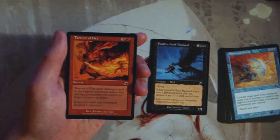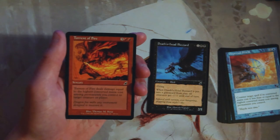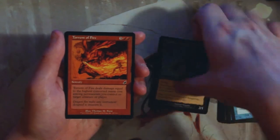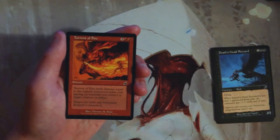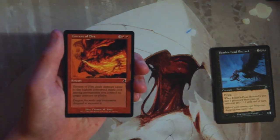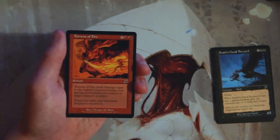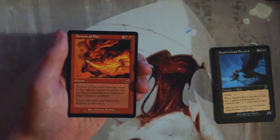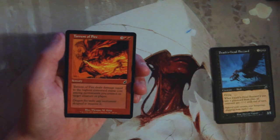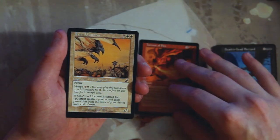Torrent of Fire is three and two red — it deals damage equal to the highest converted mana cost among permanents you control to target creature or player. I really like this. By turn five you're probably dealing three or four damage, which is a solid chunk — enough to take out a big creature or finish out the game in a red deck. This is a game-ender, a built-in win condition. Definitely a card I would play in any red deck.